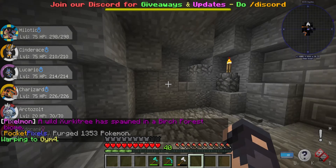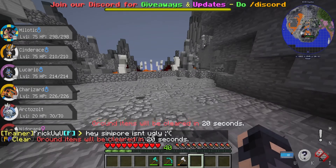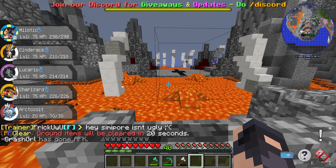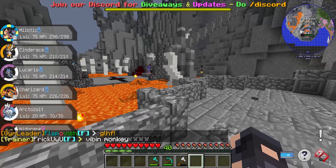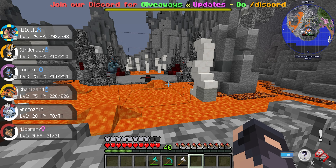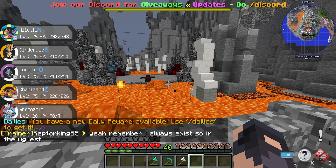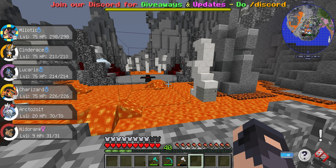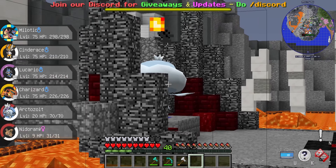Alright, starting the battle! I'm fighting a Torkoal. Okay, that's a different one. I've set up with Stealth Rock. Torkoal used Yawn — Coalossal became drowsy. I'd try to swap out if that was you or else your Pokemon will fall asleep. Yeah, alright, I'm gonna swap out for Jellicent. Torkoal used Rapid Spin but it doesn't affect Jellicent because it's a ghost type. That was actually one of the smartest things you could do.